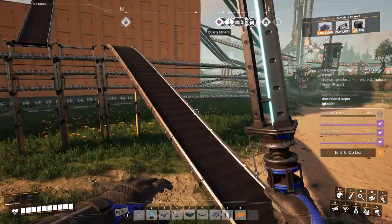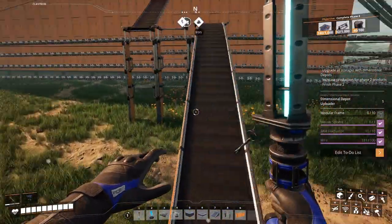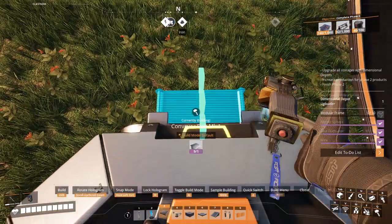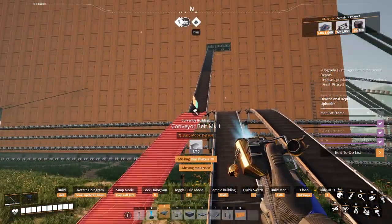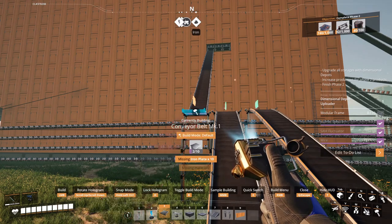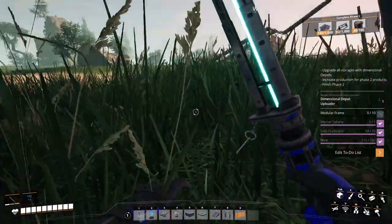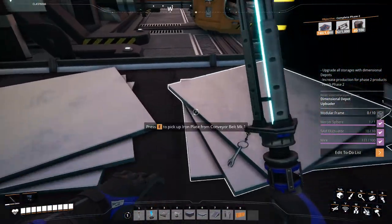Good morning, welcome to our next episode of Satisfactory. When we last left off we were building up our splitter and ramps up to building a floor for quartz. Let's go ahead and do that. We'll go to this side and that one. Once we have iron plates it's gonna take a while. Let's go see if we can grab some iron plates from down here — oh we're stuck. All right, hey look, iron plates!